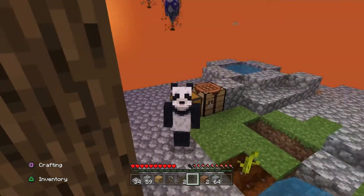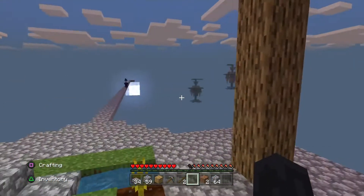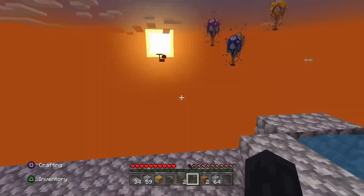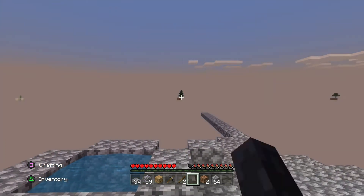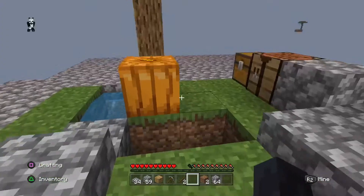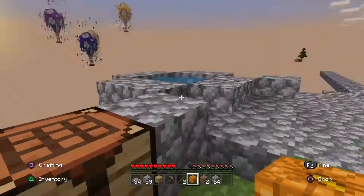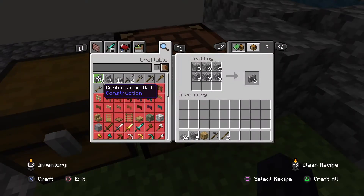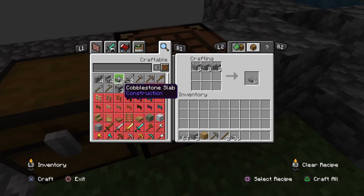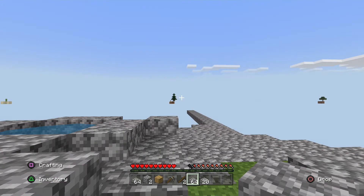All right guys, it is sunrise right now so we can see everything perfectly. It's daytime over here. Let's just go over to that island right there. Oh, we got the pumpkin! Look at that, boys — we got a pumpkin, sick. I don't want to take everything just in case, so I'm going to make this so we can get over there. I think I might have enough, but we'll see. Oh yeah, you guys see it right there? Huge castle thing, it's sick.